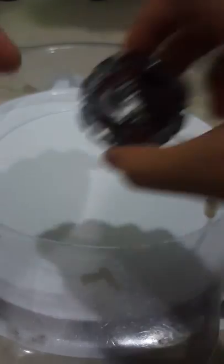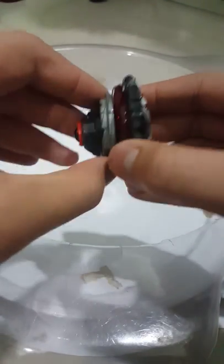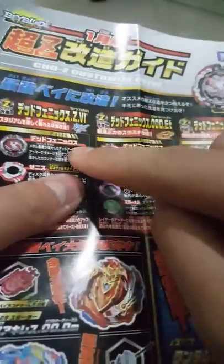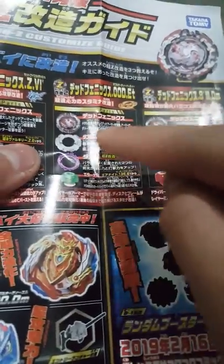I want to tell you about Jet Phoenix — there are a lot of combos you can use on it. The normal combo you get is Zero and Atomic. Here's the customized guide: you can use Zenith and Volcanic Dash. Zenith you get from Chosimusa Valkyrie, and Volcanic Dash you have to get from the Chosimusa Customized Set as I said already. For Stamina, you put on Double Zero disc, which you can get from Chosimusa Achilles.